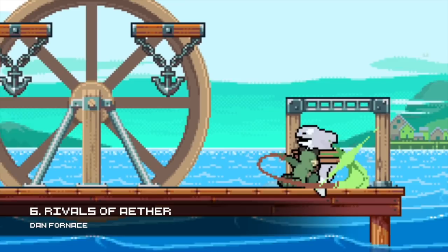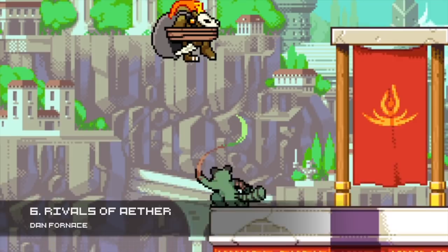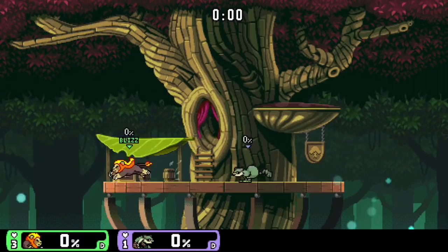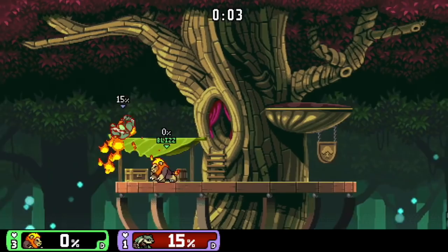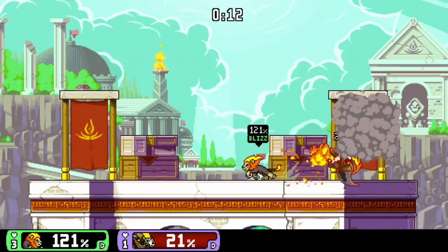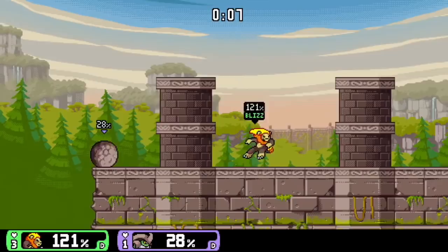Number 6: Rivals of Aether. This game has been around for a bit longer, but in 2017 it came out of early access and is now fully released with some DLC as well. The background art in this game is insane, the animations are also great. There are many artists from the scene who put their work into this game and they've done just such wonderful work — it makes for a very enjoyable game to look at.